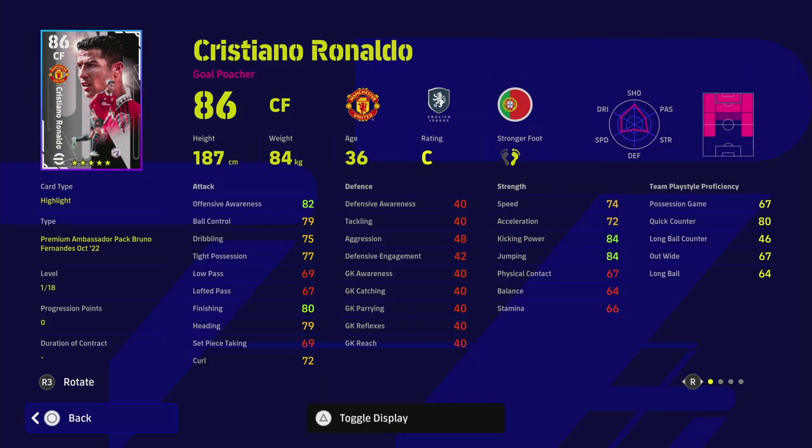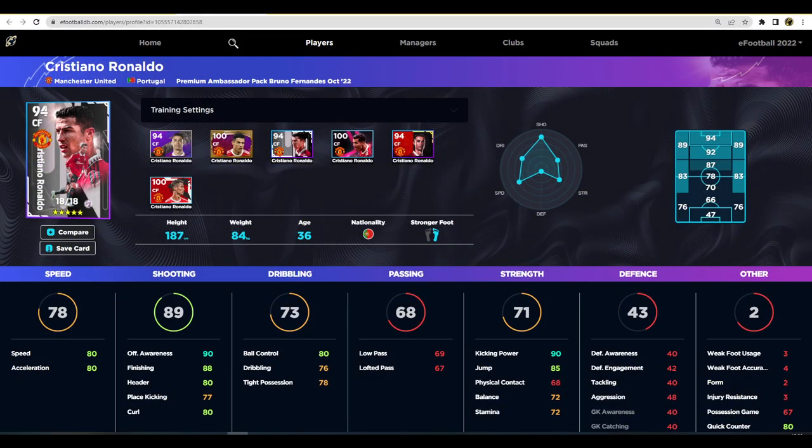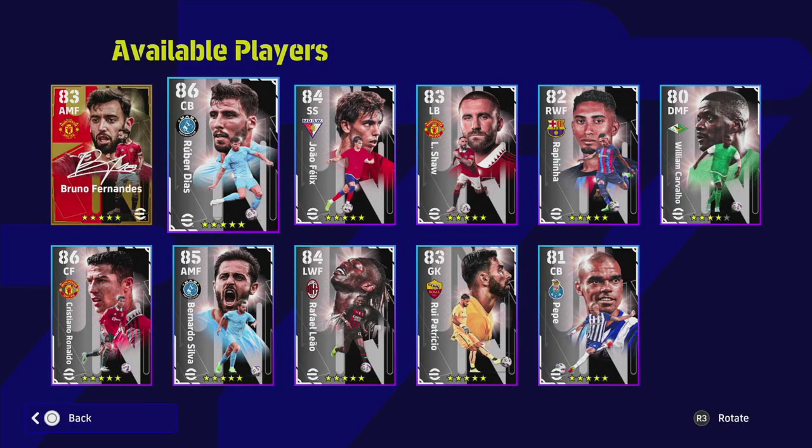Moving on to the pick of the bunch — Cristiano Ronaldo. We'll give a quick glance and then go over to eFootballDB. He's 86 overall, starts off with 18 levels to go. He trains up to 89 shooting, 90 offensive awareness, 88 finishing, 80 speed, 80 acceleration, 90 kicking power, and 85 jumping. Ronaldo is basically going to be like a slower version of Haaland — that's how you have to use him. He's a very good card even though he doesn't have unwavering form.